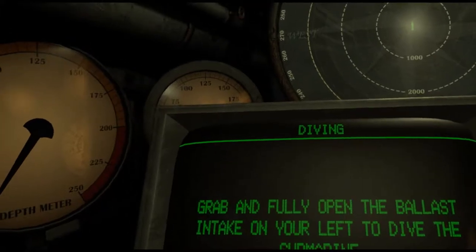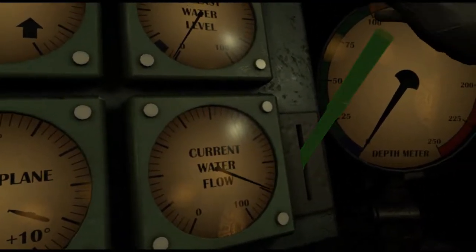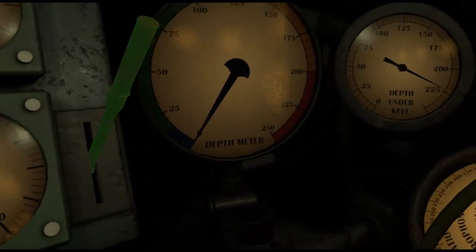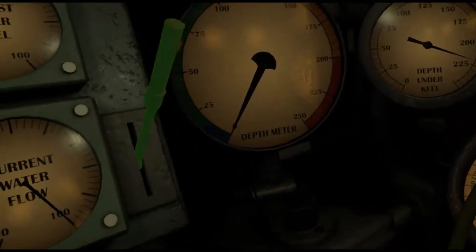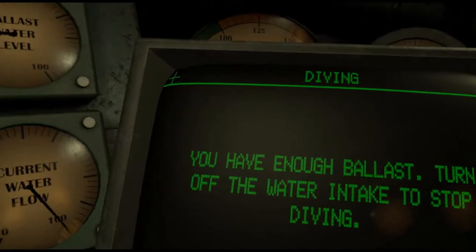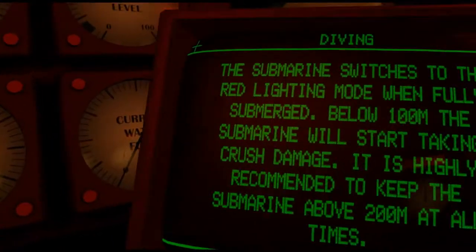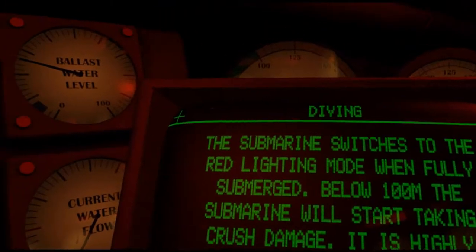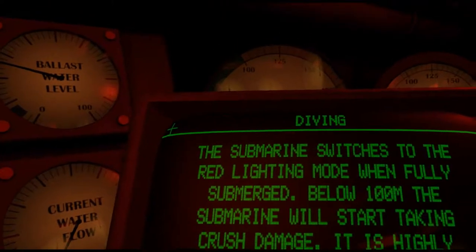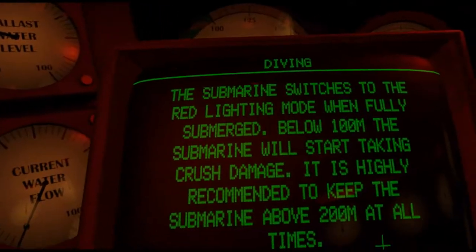Grab and fully open the ballast intake on your left to dive the submarine. You have enough ballast — turn off the water intake to stop diving. The submarine switches to the red lighting mode when fully submerged. Below 100 meters, the submarine will start taking crash damage. It is highly recommended to keep the submarine above 200 meters at all times.